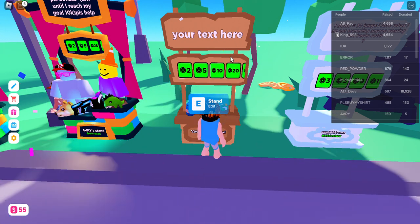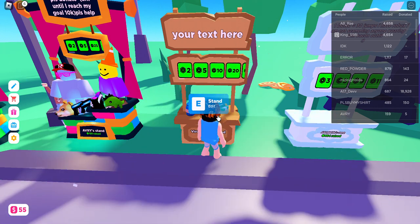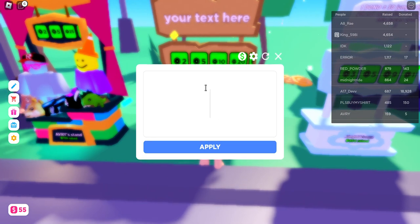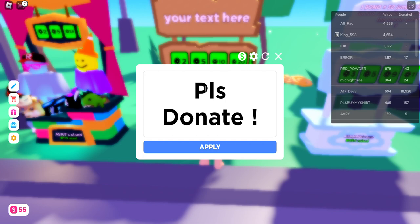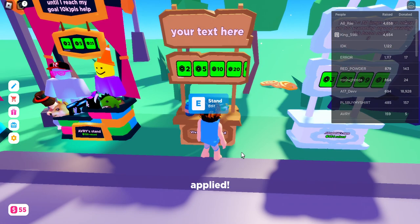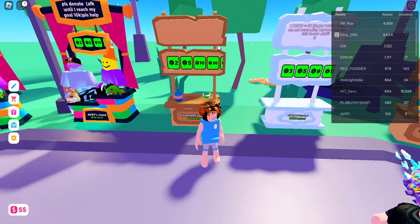To set up the stand text, hold the button again and you can enter a message — the text you want to appear at the top of your stand. For example, you can write some appealing text on your board, like 'Please Donate,' and your text will be updated there.